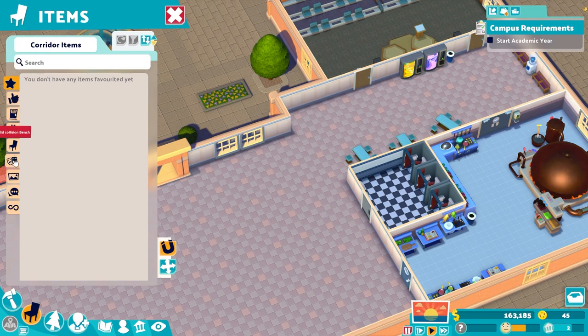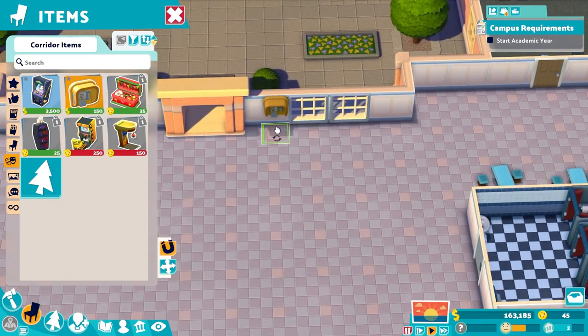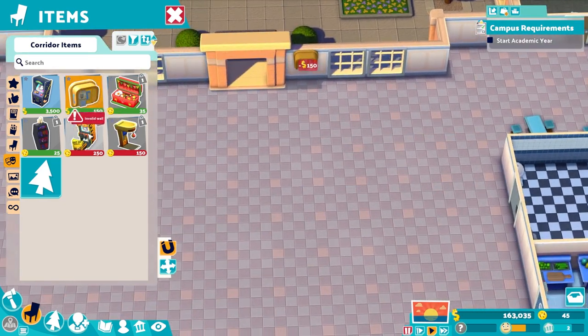We have no favourites. Entertainment - we have arcade, we do have the phone box, that's pretty neat. Let's do one of those by the entrance there. Wow - there's some really crazy stuff here. Gothic bookcase, love it.